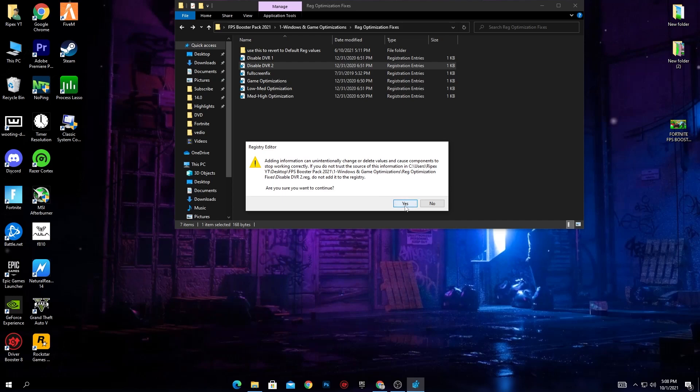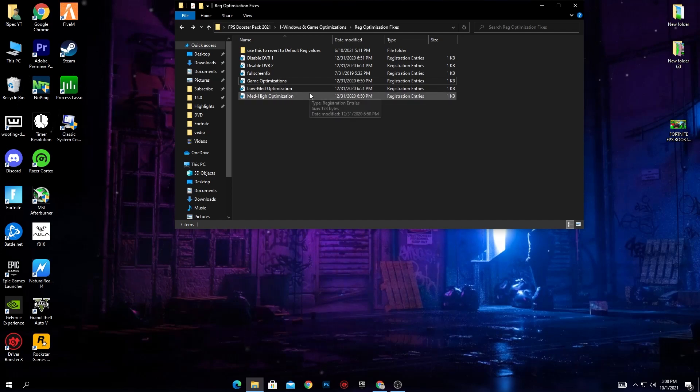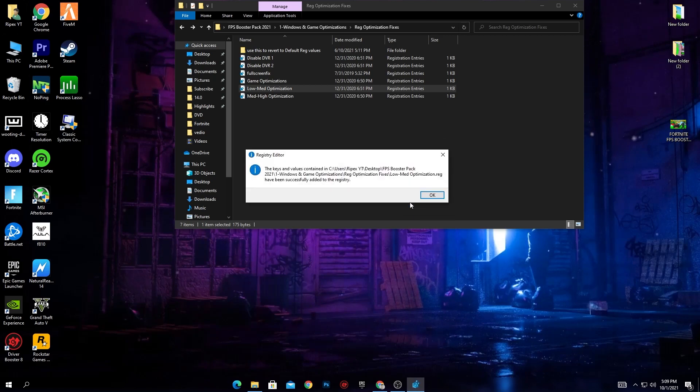Install these files one by one — click Yes, then OK. Here is Game Optimizations — click Yes, then OK. Now there are two files: Low End Optimization and High End Optimizations. If you have a low-end PC, go with the Low End one. If you have a high-end PC, go with High End. However, I suggest always going with the Low End optimization because it can also give extra FPS on a good PC.